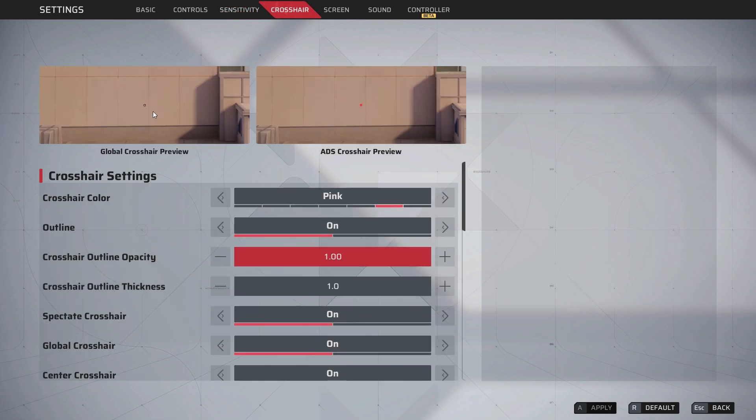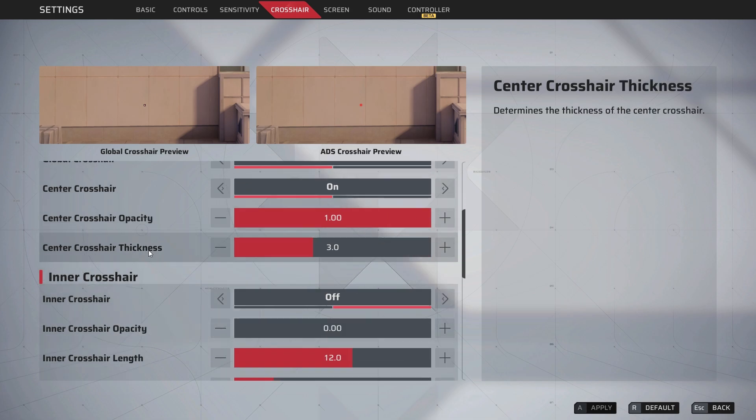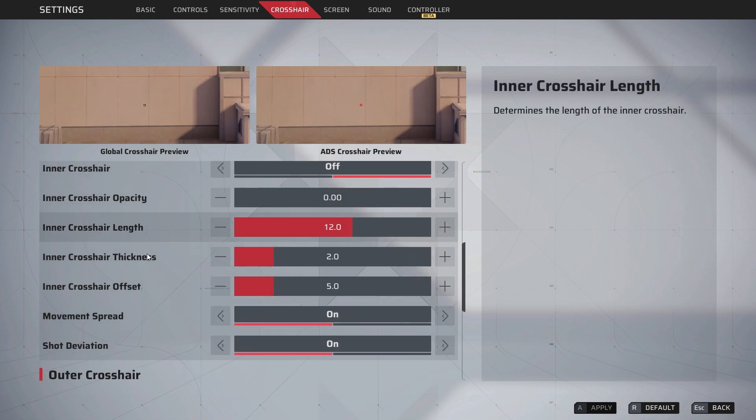For crosshair color, I just use a pink one — it's personal preference, although I think a yellow or red one is easier to notice. I just like mine to be pink. You can copy this if you like it, but crosshair color is personal preference.